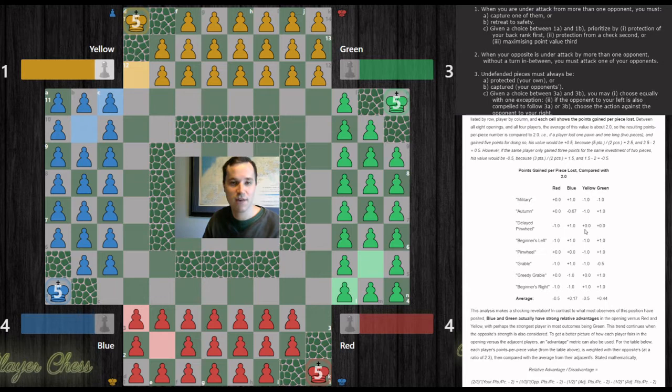That's the first level analysis. Looking at red's results across all eight openings, you see: plus zero, plus zero, minus one, minus one, plus zero, minus one, plus zero, minus one, and minus 0.5. None of these openings are particularly great for red — his average is minus 0.5. Blue has a small advantage above two points per piece. Yellow does about the same as red. Green, actually, does the best of all — about a half-point advantage when it comes to two points per piece.